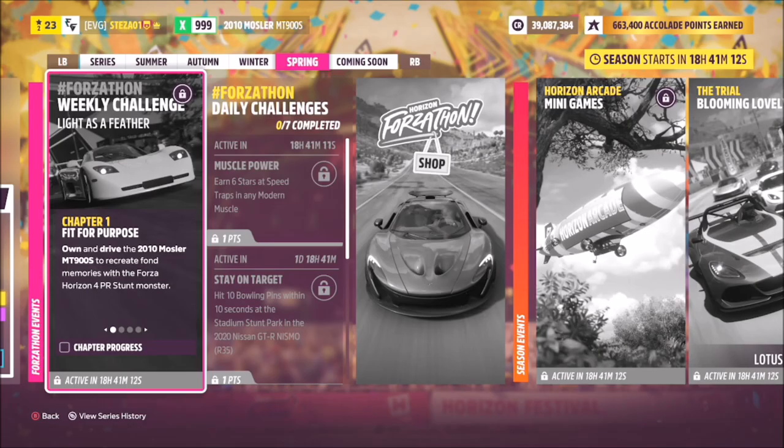Hello and welcome back to the channel. Today you join me for this week's Forzathon guide called Light as a Feather, which wants you to own and drive the 2010 Mosler MT900S to complete all of the challenges.